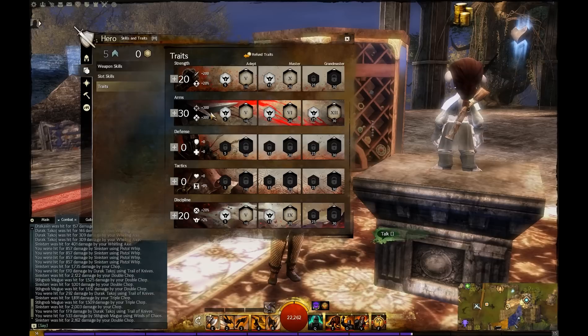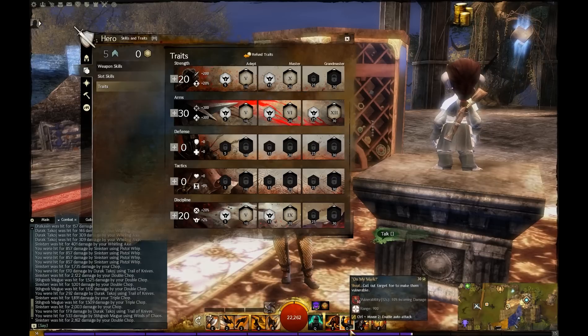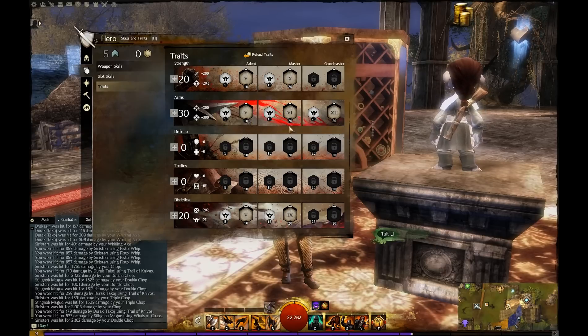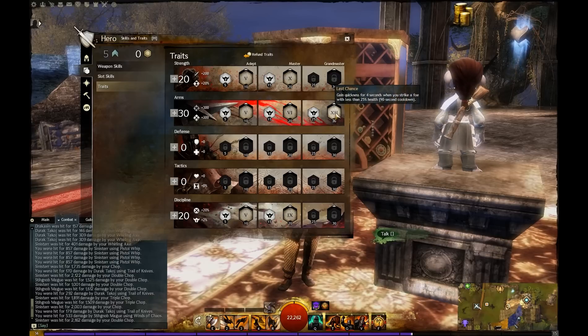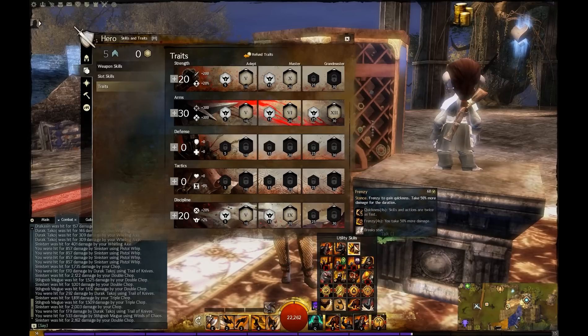For Arms I grabbed Rendering Strikes, giving me a 33% chance to add vulnerability to the target, which stacks with my On Your Mark. I also grabbed Furious Reflection, which gives me Fury if I'm hit for more than 20% of my health, and Last Chance, which gives me Quickness for four seconds after the target hits 25% of his health.